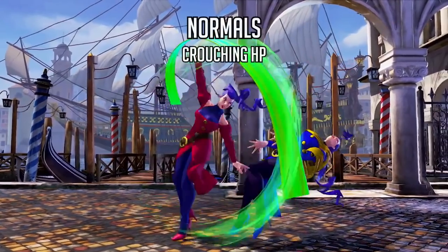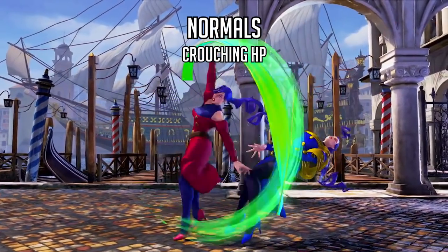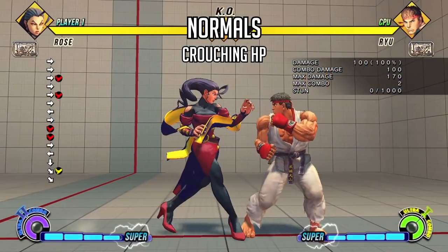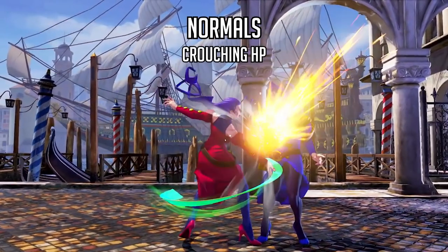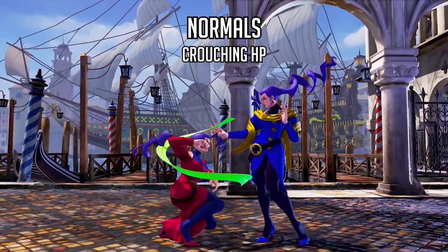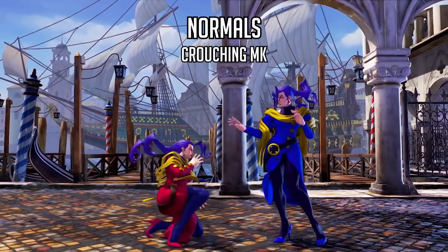The next normal we see from Rose is her crouching heavy punch, and I would imagine this would be her main ground normal. The animation looks like it's borrowed from Street Fighter 4 — it looks very similar to her focus attack from that game. It also has a scarf effect above her head, so I'm hoping it covers that range as well, but we'll have to see.